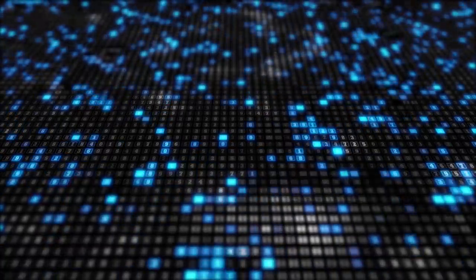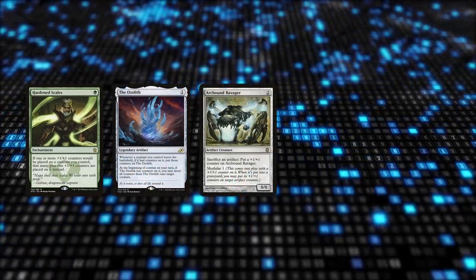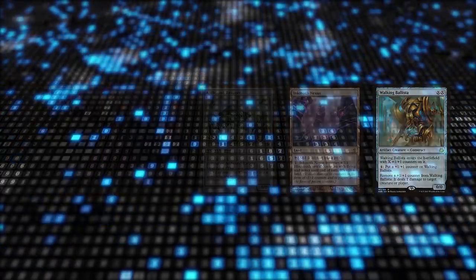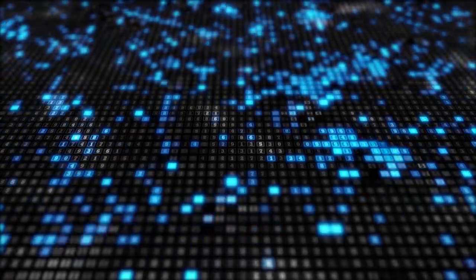General mulligan guidelines are to keep most hands with Hardened Scales or a combination of the Ozolith, Ravager, Inkmoth, or Walking Ballista. At the start of the game, math out how long it will take to piece a win together based on the cards in your opening hand.